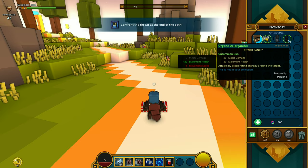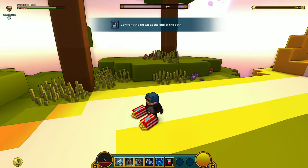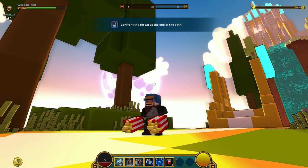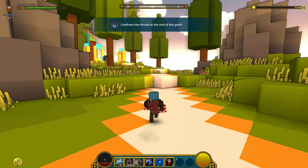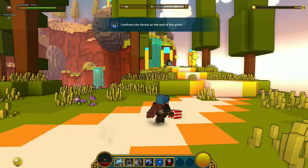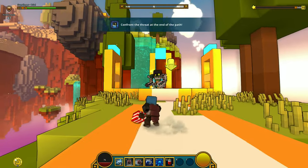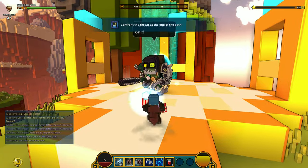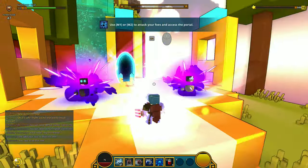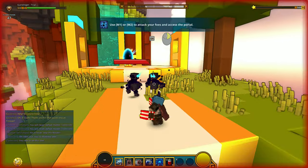One gun gives higher movement speed, the other gives health. Let's try the popcorn first — a popcorn gun! I thought we'd shoot out popcorn. Let's proceed. There goes the boss over there. Let's charge up and go near first. I wasn't able to hit him — wait, it's not a direct target. He summoned somebody.